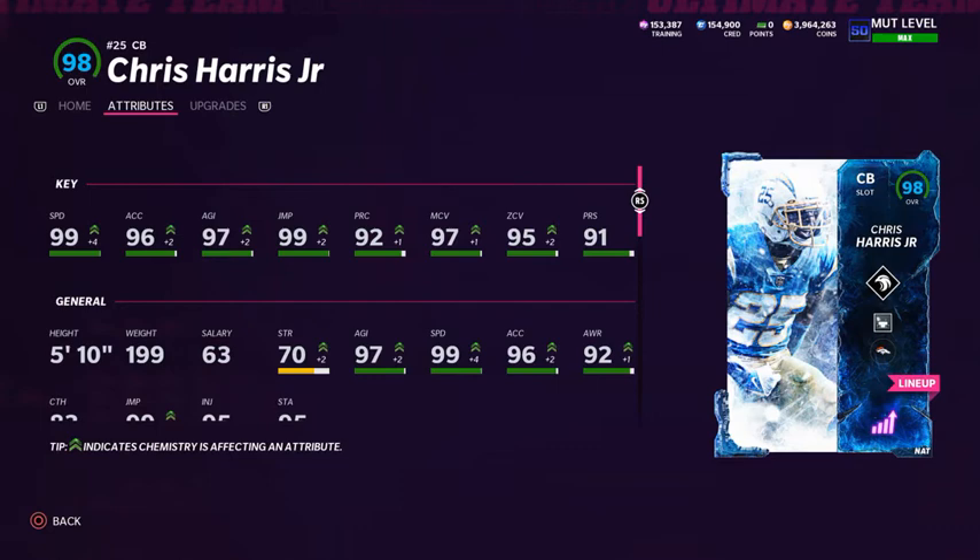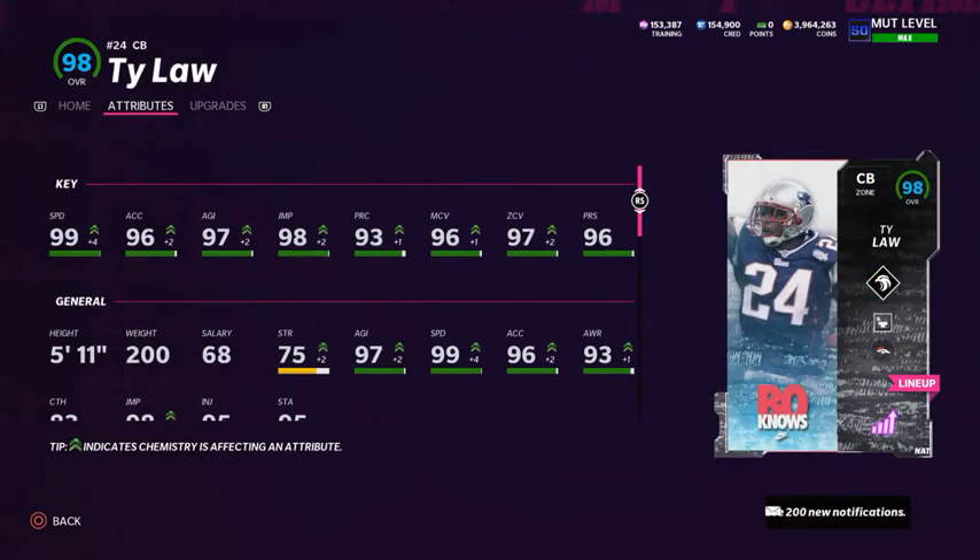For cornerback three I'm using Chris Harris. He's a slot archetype cornerback and I use him in the slot. He has 99 speed, 96 acceleration, 97 agility, 99 jumping, 92 play rec, 97 man coverage, 95 zone coverage, and 91 press. He's only five foot ten, which is a little shorter than I'd like, but that 99 jumping makes up for it. I'm running the Mid Zone KO ability on him so he gets faster reactions in that slot area.